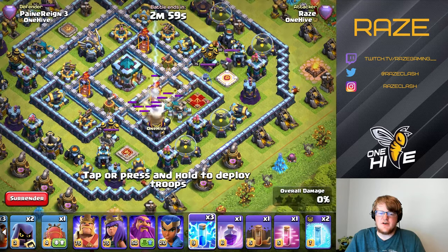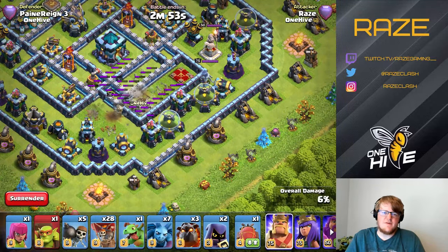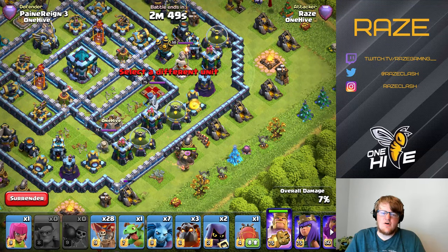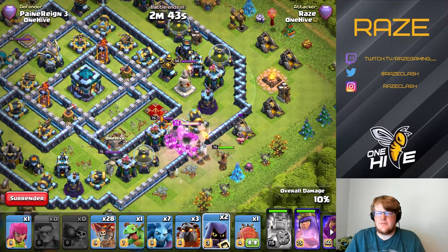This is the easiest strategy for clan war attacks — this is exactly what I would prefer if I find this base in clan war. That's the Zap Quake on the Town Hall, then just breaking into the base, getting the Queen, and a little bit of pathing as well.